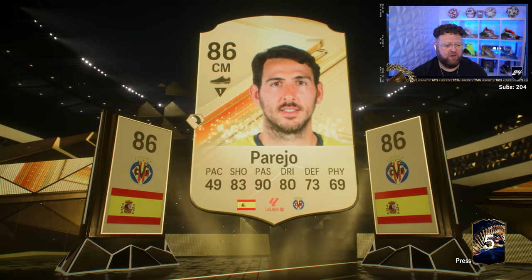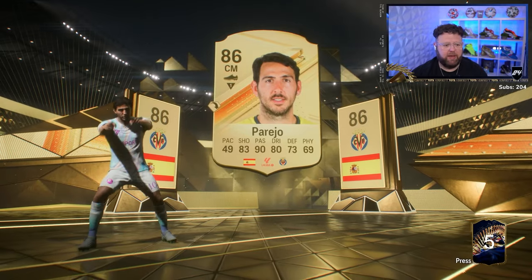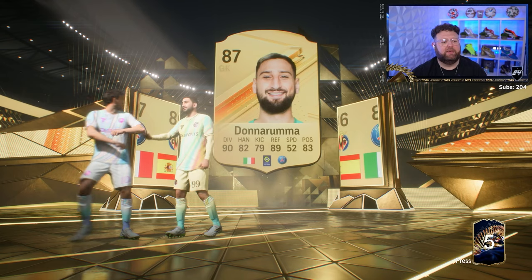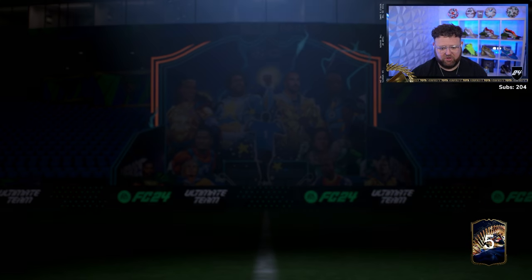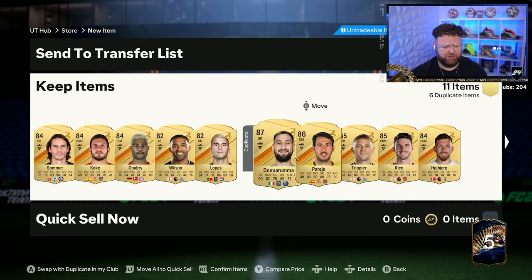Double walkout with Pareto and Mbappe Matty. No - Donnarumma. We know, we just packed him. We've got duplicates here. Many duplicates.